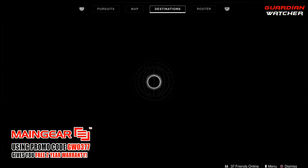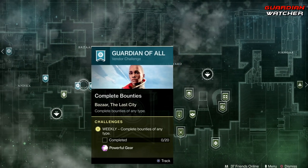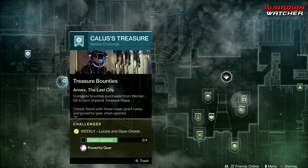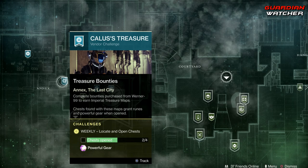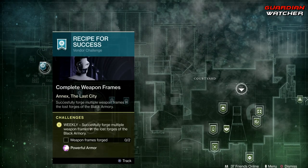Let's start with the challenges for this week. For the Traveler, we need to complete 20 of Ikora's Bounties, get 5,000 XP for your clan, open up four chests, and forge two weapon frames.